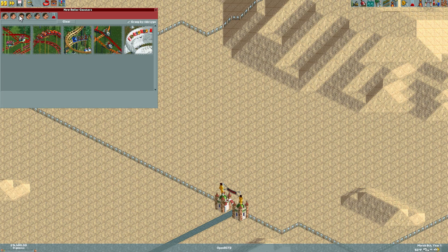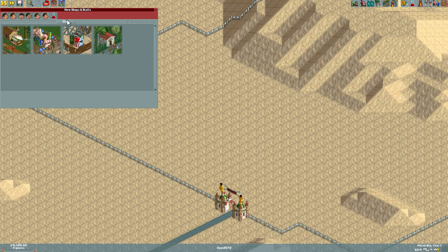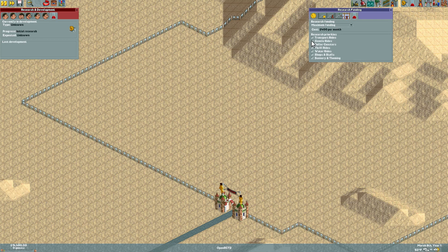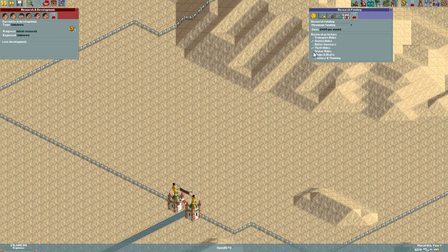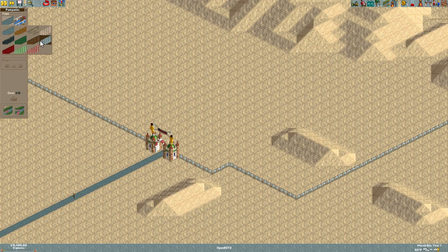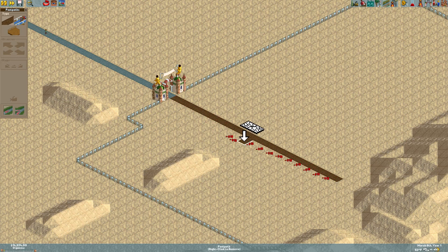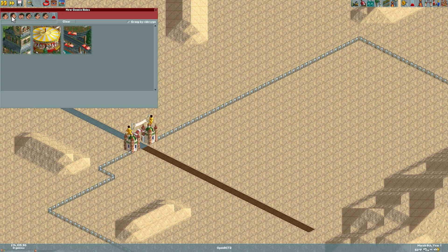We have a monorail, basic flat rides, and roller coasters. I'm not a big fan of the spinning wild mouse or steel chases. We need better thrill rides and water rides, but we do have a full complement of options. Let's get rid of the general rides for now and keep the water rides. I'll go with this darker path style — I think it's a RollerCoaster Tycoon 2 addition — and open the park up with some nice stuff right out of the gate.